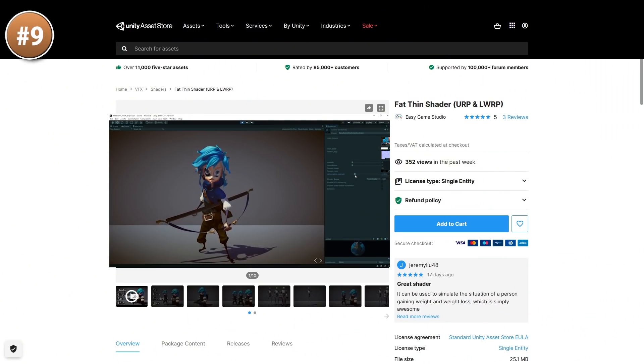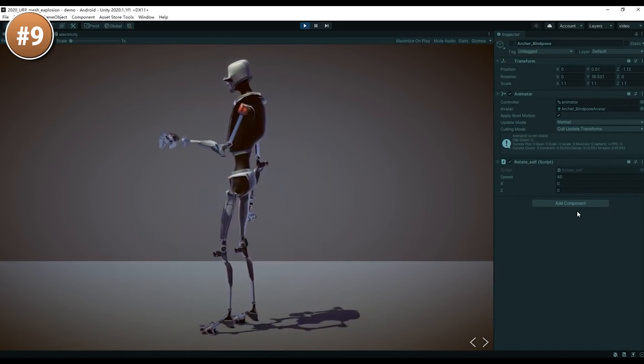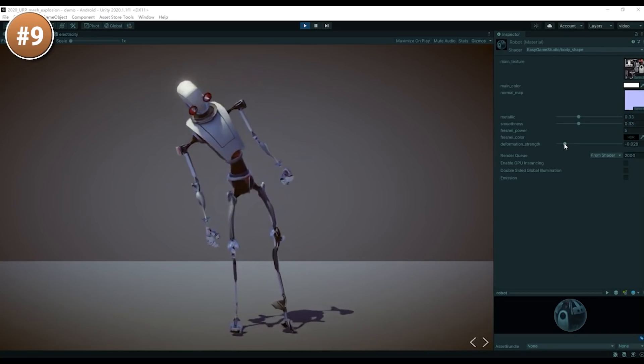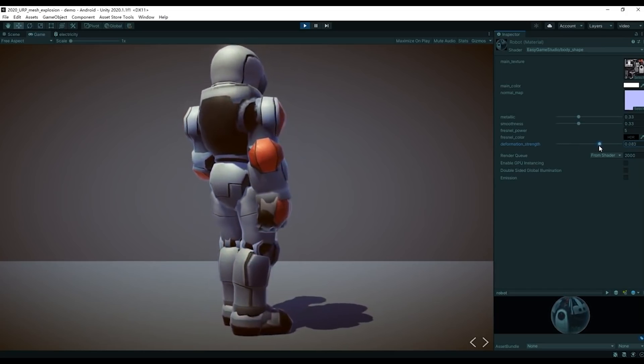For an interesting effect, here is a fat-thin shader! You take your models and expand or contract their mesh size while keeping the same body shape. You can combine this effect with some modular pack like the previous one to get even more variety — enable players to customize the actual weight of their character, or maybe just use it like that effect in the Blade movie where the enemies simply expand until they pop!